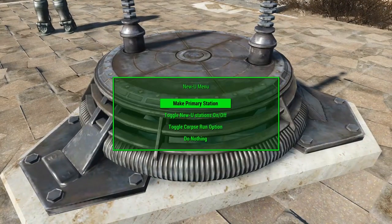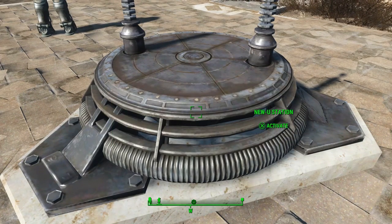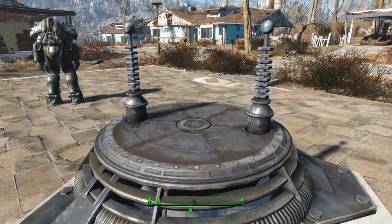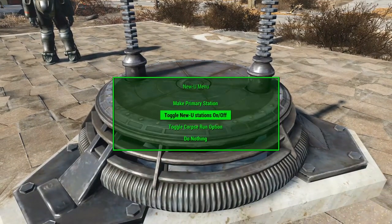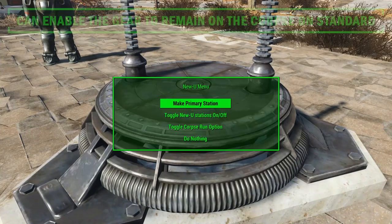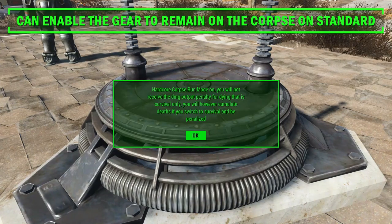We also get the option to disable and re-enable the new use stations, which means you'll die like you normally would, as if you didn't have the mod installed. I think this is a perfect little option to have, because if for some reason you want to turn this off, you can — and you wouldn't have to technically remove the mod, which is very time saving and quite convenient.